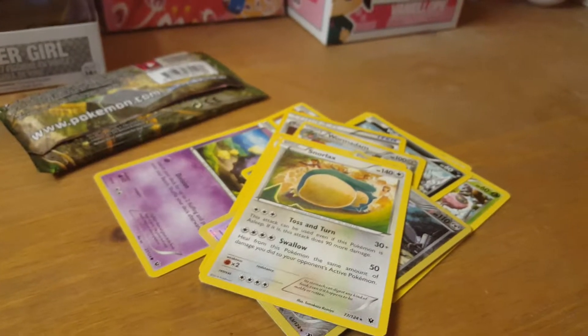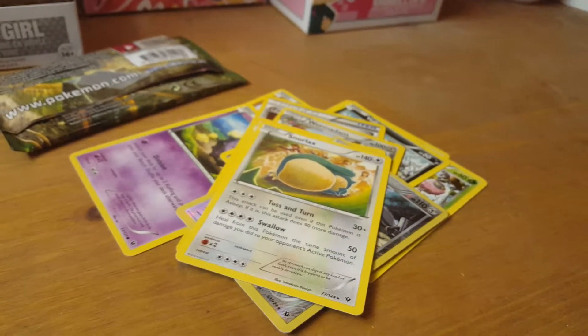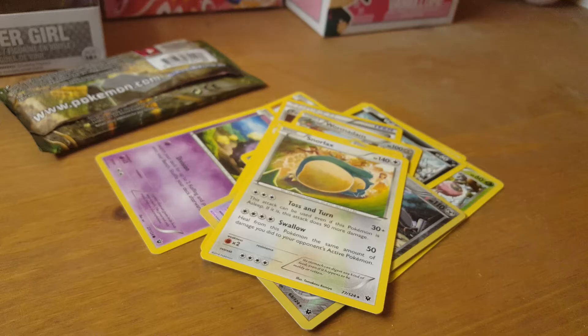And our rare is a Snorlax with Toss and Turn and Swallow. All right, I hope you guys enjoyed our first pack opening on the channel — here's to being able to do some more. Give us a like and thank you for watching.